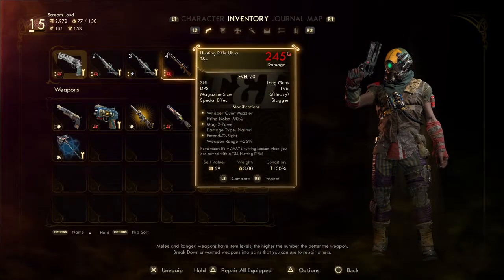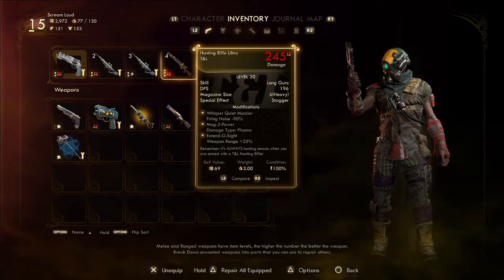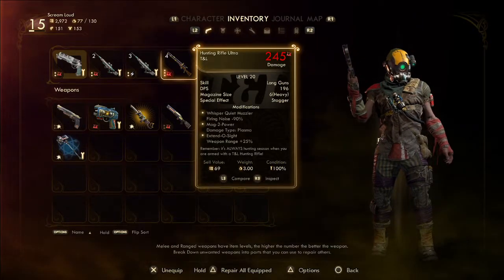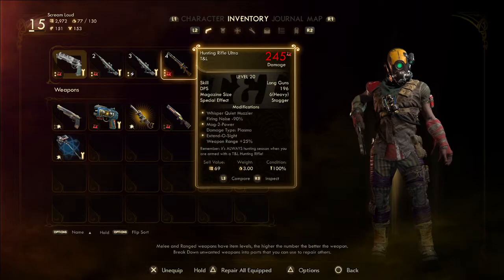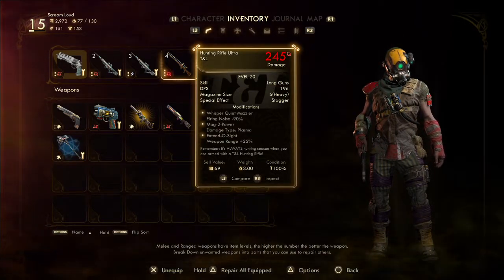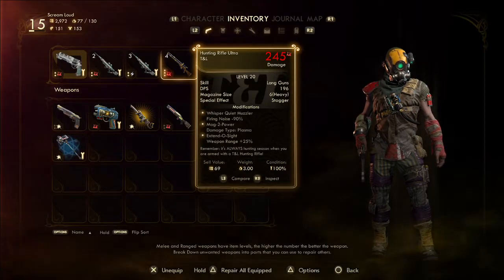A Hunting Rifle Ultra, which is what I have been looking for for a while, because it's a sniper rifle and I could put a silencer on it. It had a barrel mod on it. So now it has a Whisper Quiet Muzzler. I put a Mag to Power on there so that it's got plasma, and I tinkered it up to level 20.